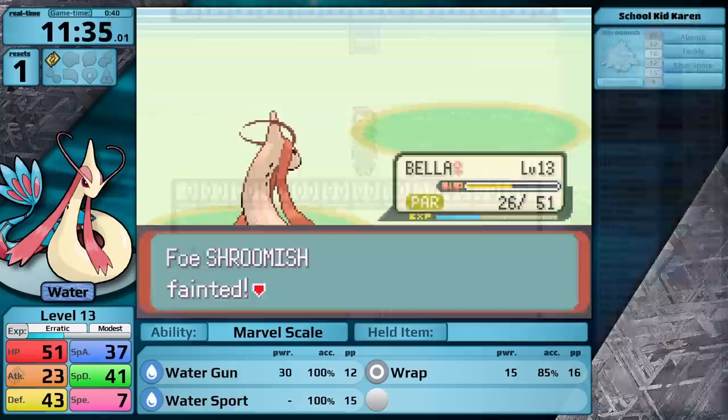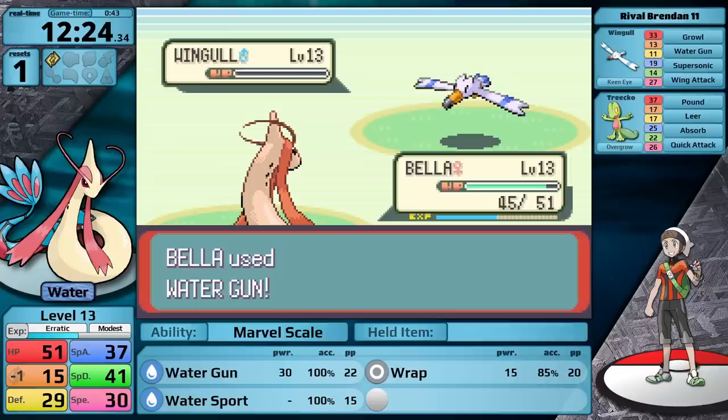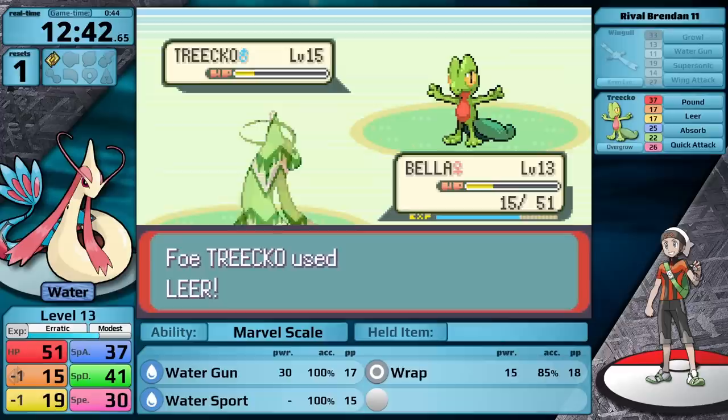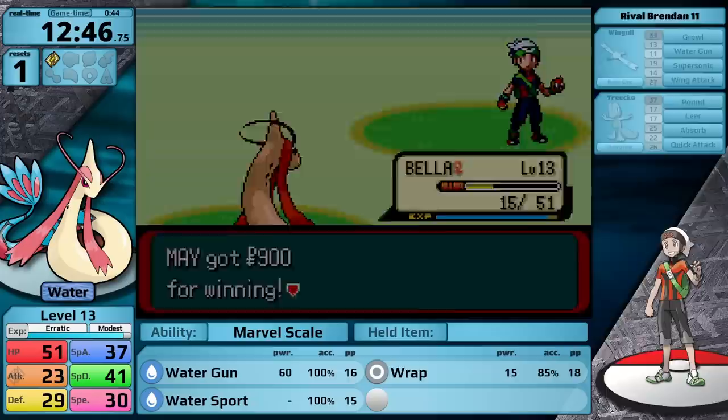After saving Peeko, I head back to Rustboro City, and then I face Brendan on my way to Dewford Town. This battle is technically optional, and as soon as I went into it, I was like, ah, this is a huge mistake. He's just going to beat me with a Treecko. I go for Wrap, trying to do damage to it, but the amount of health that it recovers from Absorb every turn is actually more than this. For whatever reason, though, his AI isn't always choosing this move. Sometimes it's also going for Pound, and as a result, I am able to defeat him. Although, I think it was a strategical misplay to even attempt this battle in the first place.